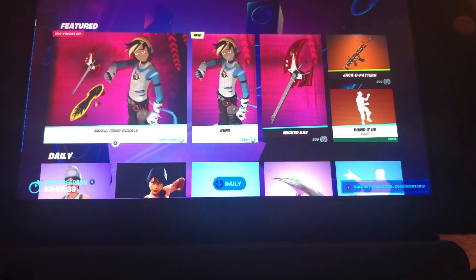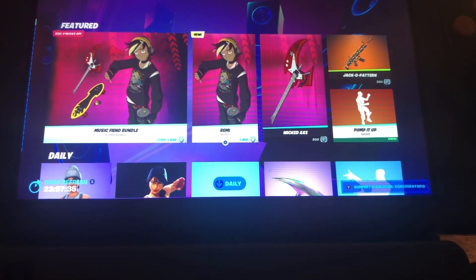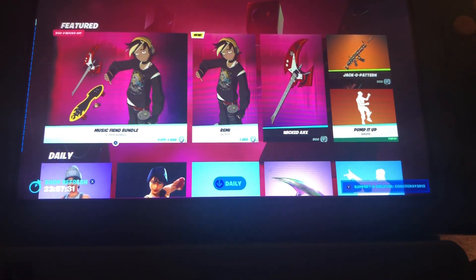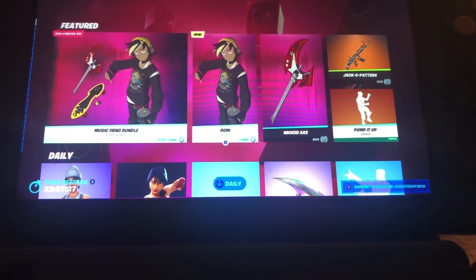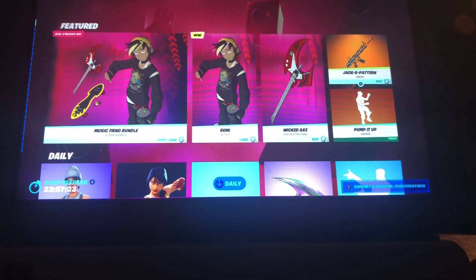So it's 1500 V-Bucks for the bundle and the skin is 2000, so you're getting 300 V-Bucks more value with the bundle than buying the skin separately. The pickaxe also has the Jackal Powder Pump Up emote back as well.